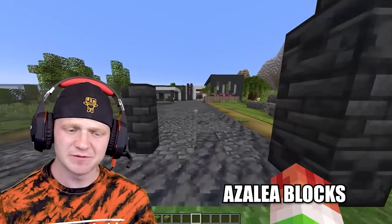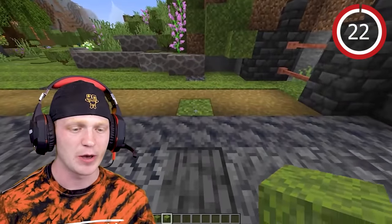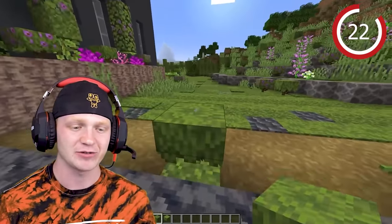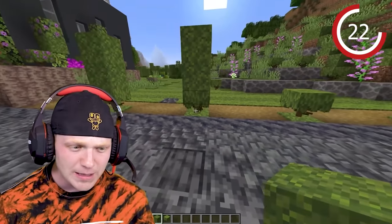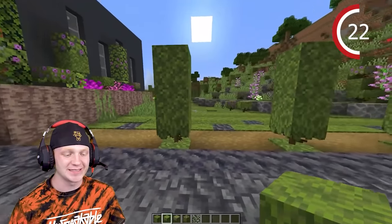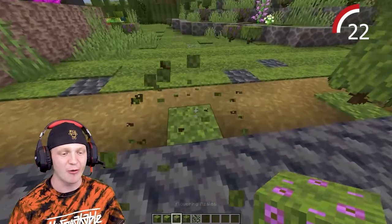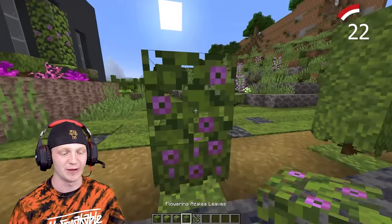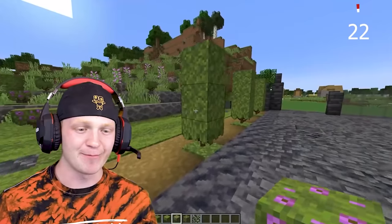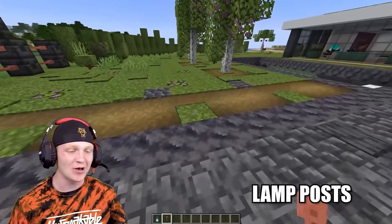I'm going to teach you guys how to make azalea blocks look beautiful. Place some of them down right outside your house and you have these beautiful modern floating little tree bushes. You also have the flowering azalea block with flowering azalea leaves. Throw some glowing stuff on there — I personally like doing a mixture.